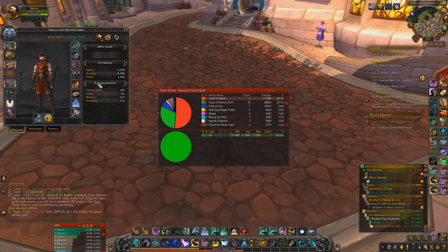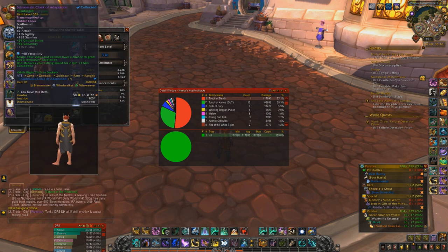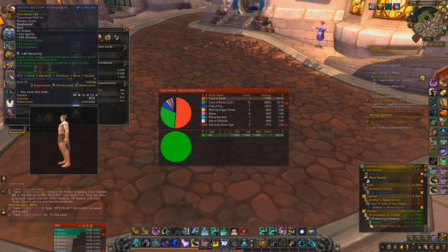Stat priority is Agility as always, then Versatility. You can see here I started gemming Versatility. You want Versatility, then Critical Strike. Then you want Mastery, and Haste is dead last. So your stat priority: Agility, Versatility, Critical Strike, Mastery, then Haste.